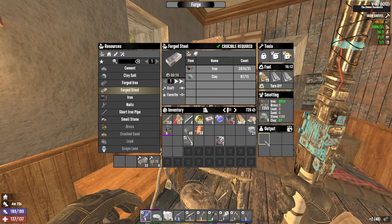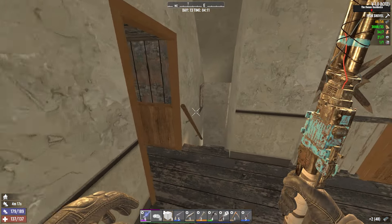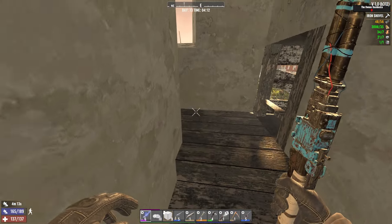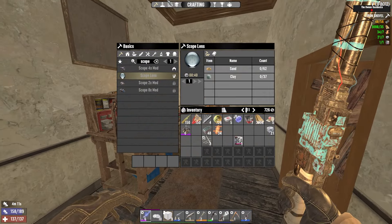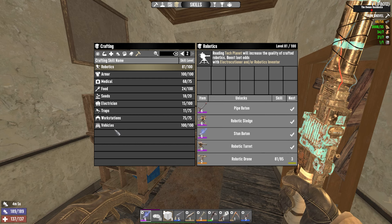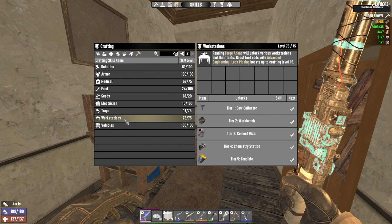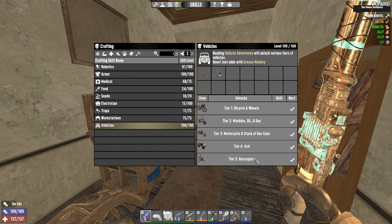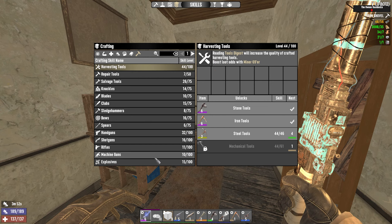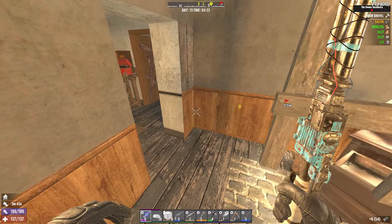Hello and welcome back to 7 Days to Die on 1.0. Today we're going to be getting a bunch of materials because that's the only thing left. If you didn't see the last episode, I'm very far further ahead. Bookstores and the nerdy outfit have catapulted me to the future and now we have access to a lot of good stuff like the gyrocopter, robotic turrets, better tools, better guns. I still need more handgun magazines to really get what I want, but we can take a little break to get some materials and craft things I need.